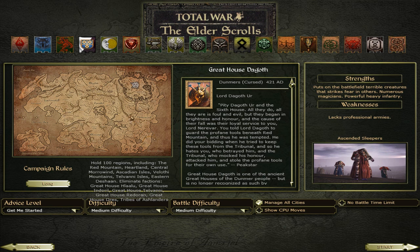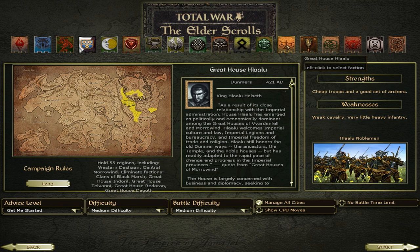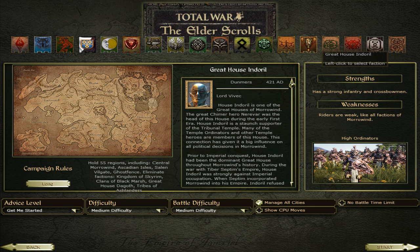The Oblivion Hordes are very strong and have a unique roster, but they are not playable. And we have the Ashlanders — the Tribes of Ashlanders — another dark elf faction that is more like a nomadic dark elf faction and not playable. The difference between the dark elf houses: Great House Hlaalu has cheap troops and a good set of archers, weak cavalry, very little infantry. Their best unit is a melee unit.